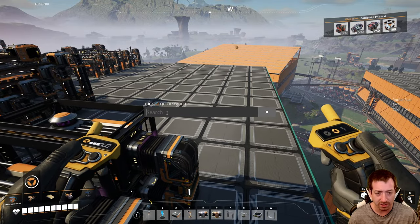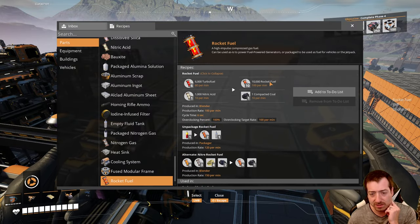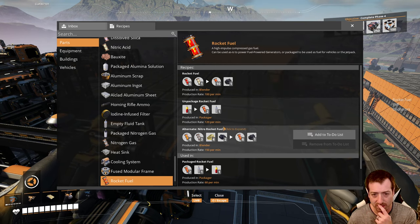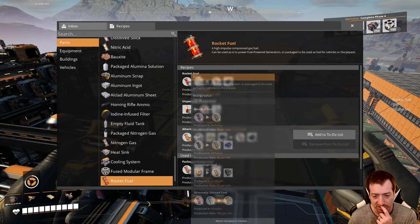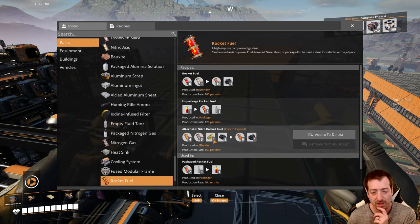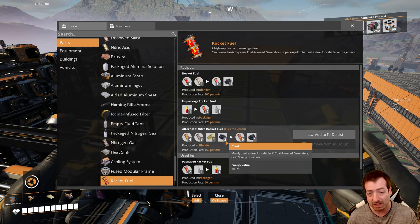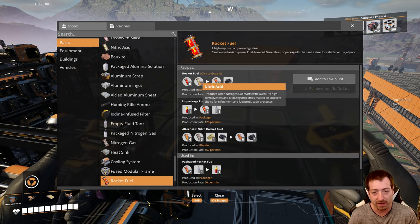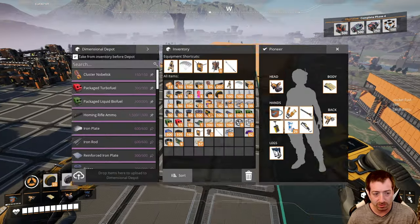I got lucky. As I was looking at some of the alternates, I got another rocket fuel recipe that doesn't require nitric acid, but instead just requires nitrogen gas and fuel and some sulfur and some coal. So that's actually going to be something we can make at the nitrogen deposit.